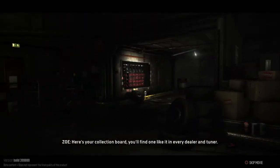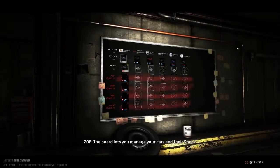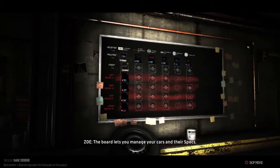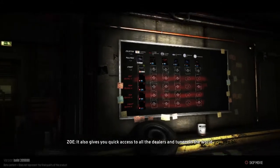Here's your collection board. You'll find one like it in every dealer and tuner. The board lets you manage your cars and their specs, and also gives you quick access to all the dealers and tuners in the world.